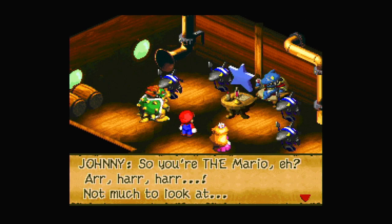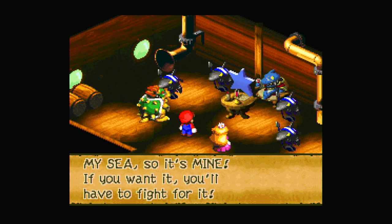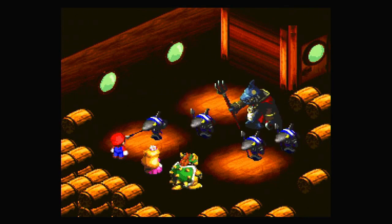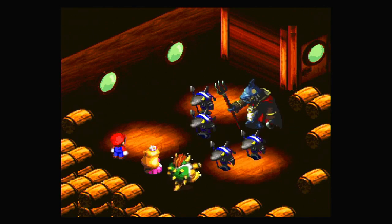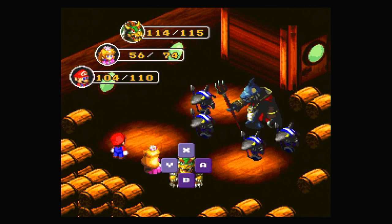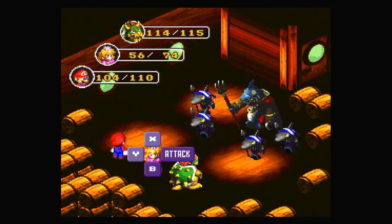Johnny confronts us: 'So you're the Mario, eh? You're not much to look at. This star fell into my sea, so it's mine. If you want it, you'll have to fight for it.' Okay, it's boss time — let's fight Johnny. It's good to have Bowser to do some poison. This fight is mostly simple.